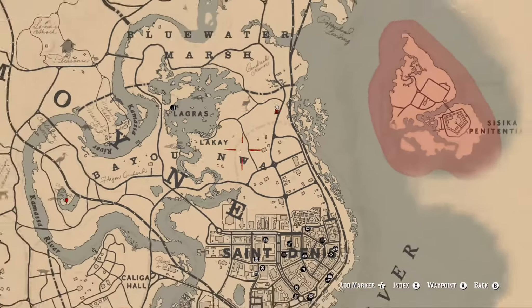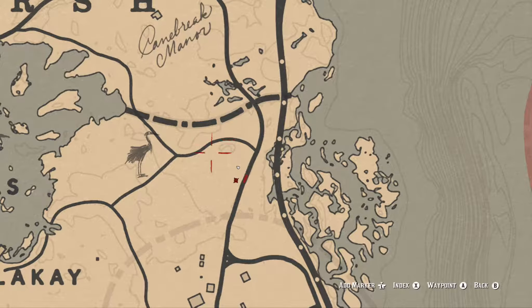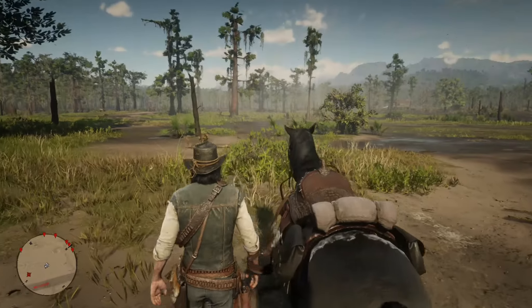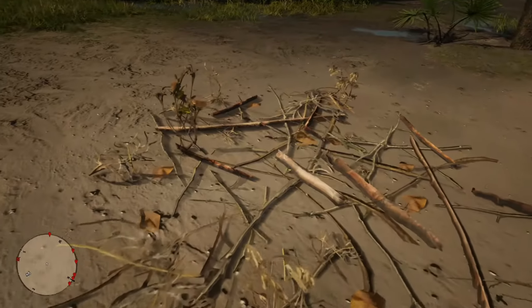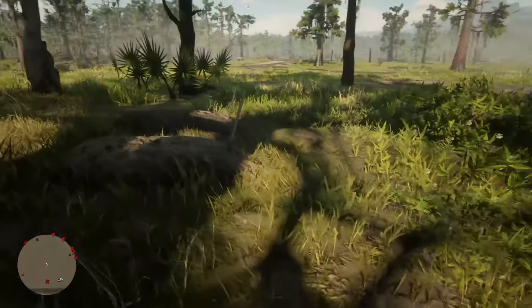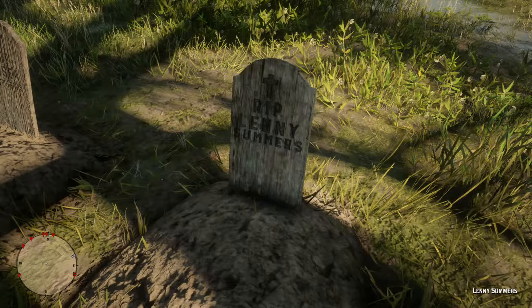The next graves — yes, graves, this is a two-for-one deal — are actually down south from the Elysian Pool, right above Saint Denis, right off the side of the road. When you get to where this marker is, you're going to ride off the side of the road, and we're going to visit the graves of Hosea Matthews and Lenny Summers, both of whom were killed in a bank robbery gone wrong during Chapter 4. Hosea was shot in the back by Agent Milton from the Pinkertons, and Lenny was shot in the head by another of his cohorts during the escape. Here's the grave of Lenny Summers, Arthur's drinking buddy, and right to the left of him, we're going to find the grave of Hosea Matthews.